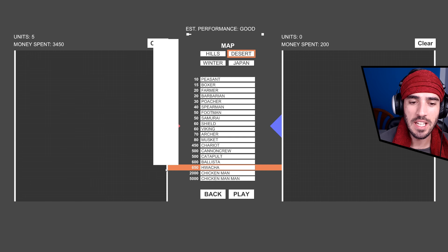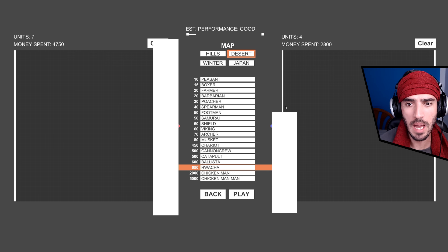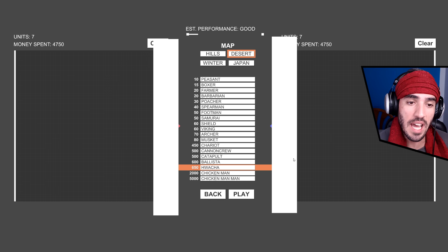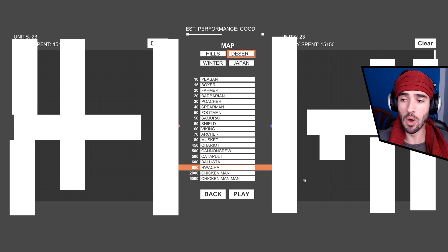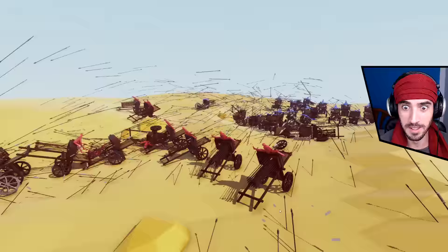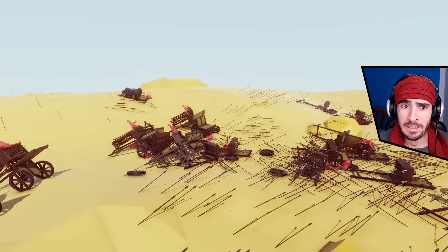I'm gonna throw some crazy challenges. First one will be watchers — I want to know how this turns out. I still haven't figured watchers out exactly, but I think they throw one attack and then eventually die. It's like bees — they sting something and then they die. This is the most stupid formation I've ever had, but I just want to see how this goes. My ears!